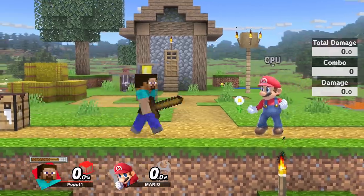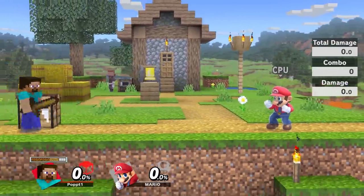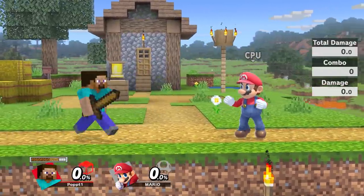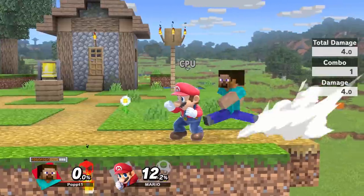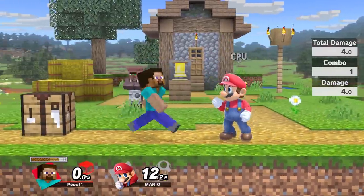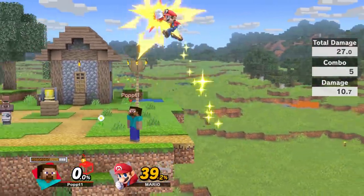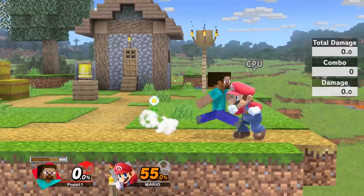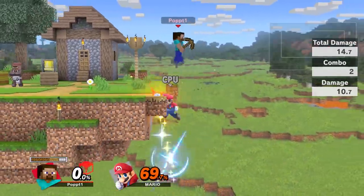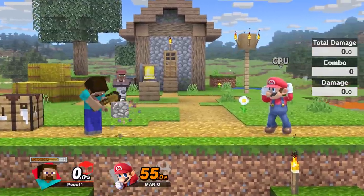The first move we're gonna look at is Steve's jab slash forward tilt. Steve is like Mega Man where your jab and forward tilt are the same — I'm literally just holding down the A button right now. You can swing and it actually combos. This move is really good at getting stage control — you can carry your opponent off and smack them. You can even true combo it into a spike at higher percent. The spike isn't the strongest, but I'm using the wooden pickaxe.